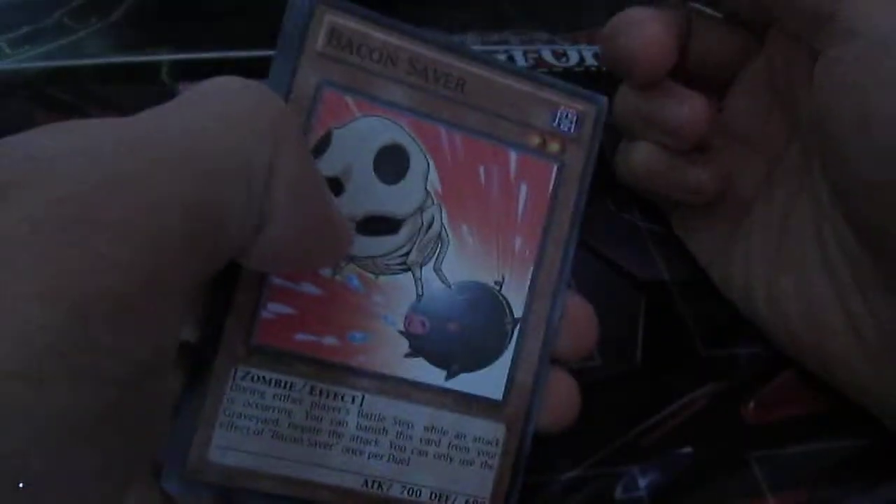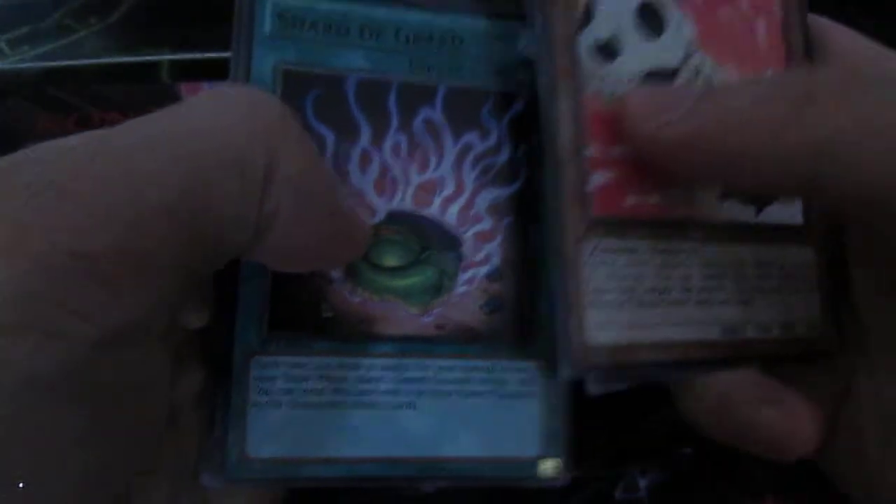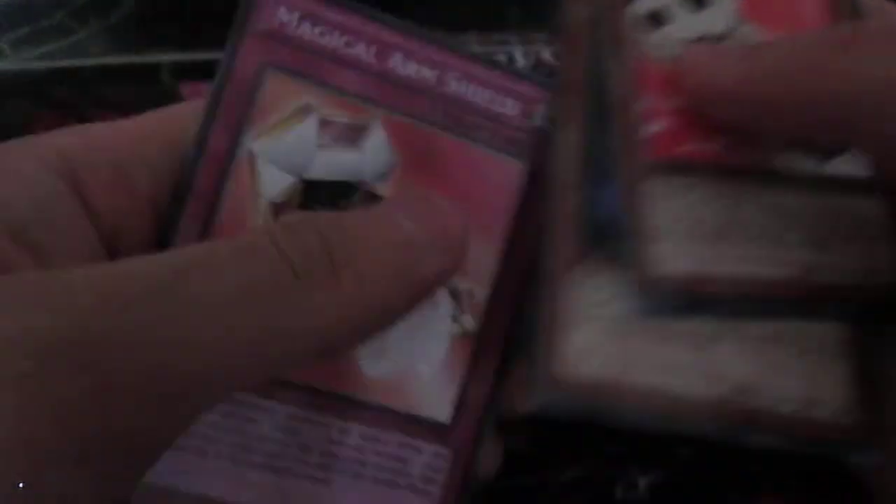Bacon Saver, Hyper Hammerhead, Shard of Greed again — nice, I'm keeping that. And Bazoo the Soul Eater — oh well, at least it's alright. Come on, I need the Egyptian God card. It's just harsh that I've only pulled one so far.